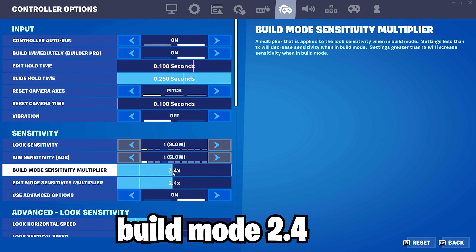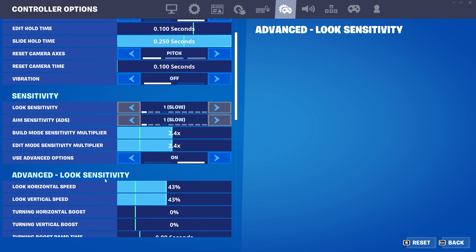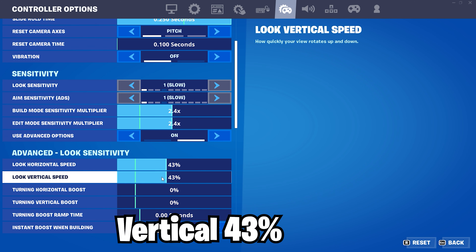This is my sense. Build mode sensitivity 2.4. Edit mode sensitivity 2.4. Advanced options — obviously turn this on if you don't have it on. Look horizontal speed 43, vertical 43.